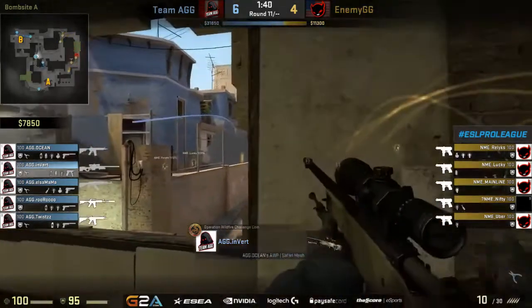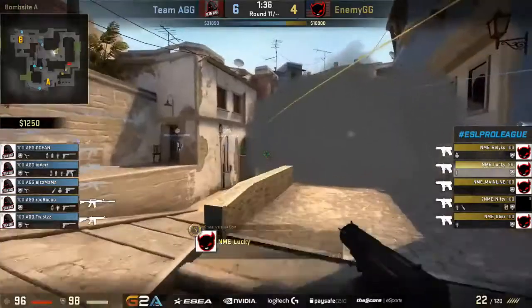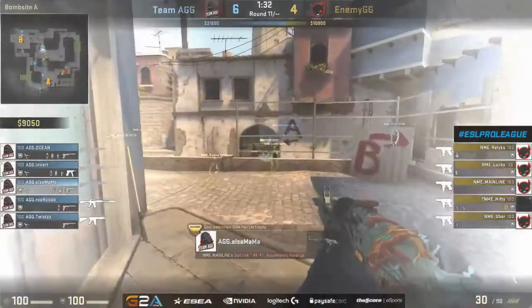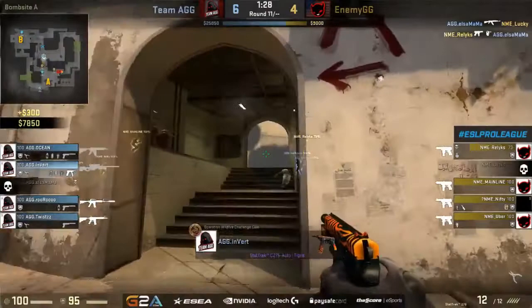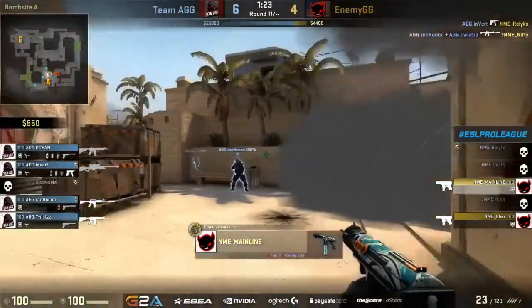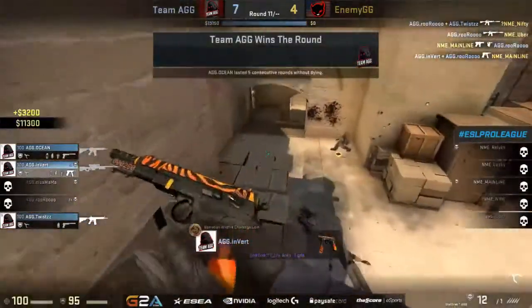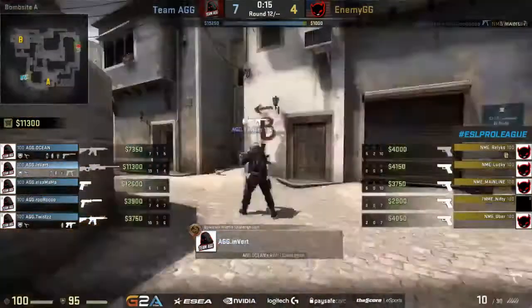Nicely managed again from team AGG. They'll move forward with another full arsenal — a tech-nine armor buy from the selfless side. There's a mid control play, but nifty gets spotted out by L's. He tries to hold, picks up one kill — relics finds a headshot to trade it out — but they know the play is on its way. Invert drops right down and finishes off relics. Now there's no separate angle for this play to work. Ruru almost finishes off the final players on his own — picks up a two-for-one — and invert rolls in yet again to find the final kill.